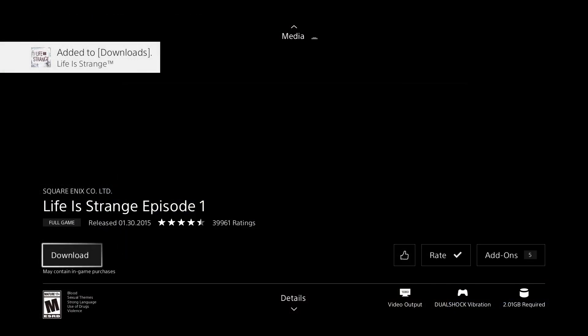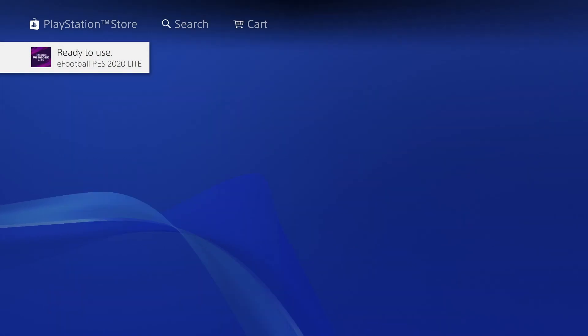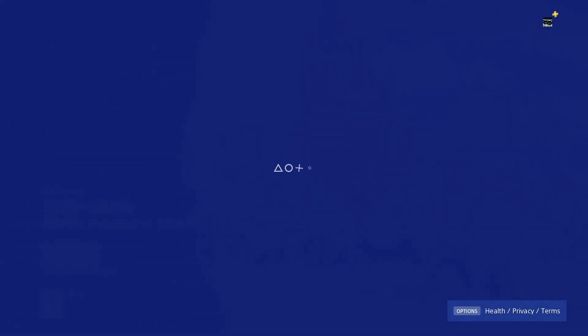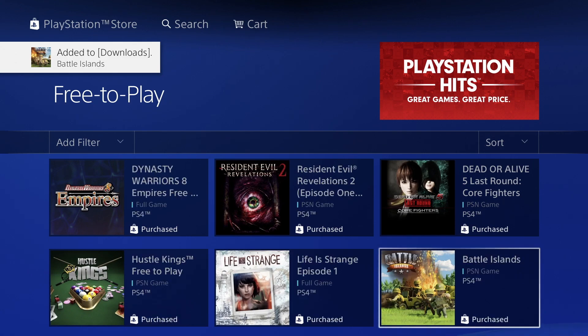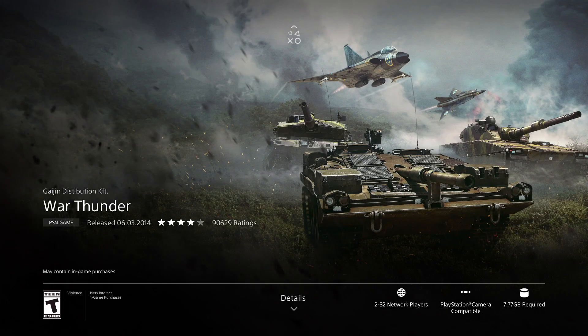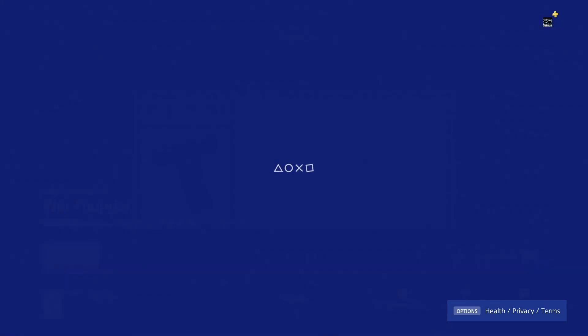We're in the free section after all. Let's go back and we have Battle Island. Once this loads we can press download — that's 206 megabytes, not even half a gig, so the download will be quite fast. Versus this next game, where you'll see a significant size difference — we're looking at 7.77 gigs. Let's download that, which will take quite a bit longer.